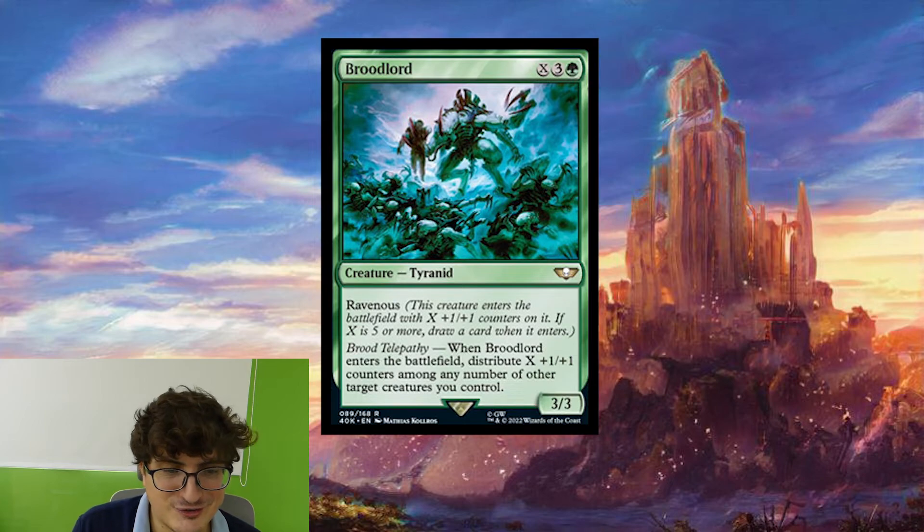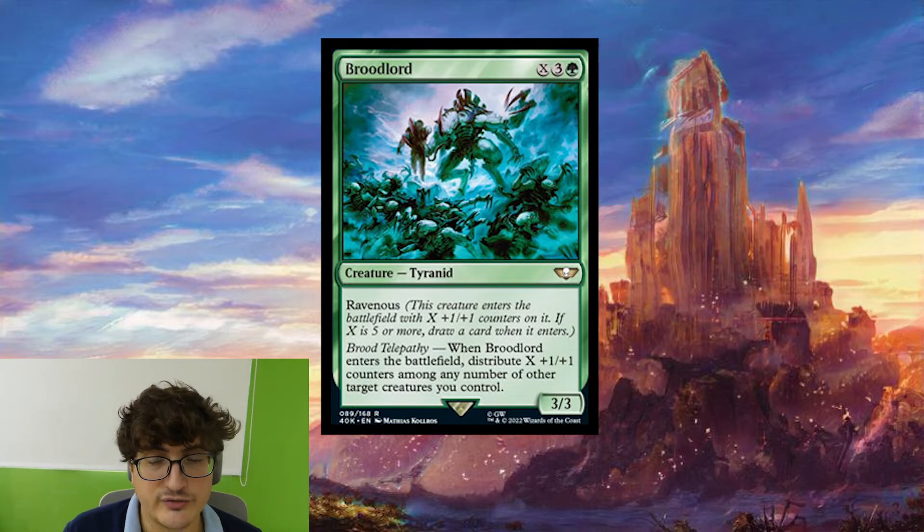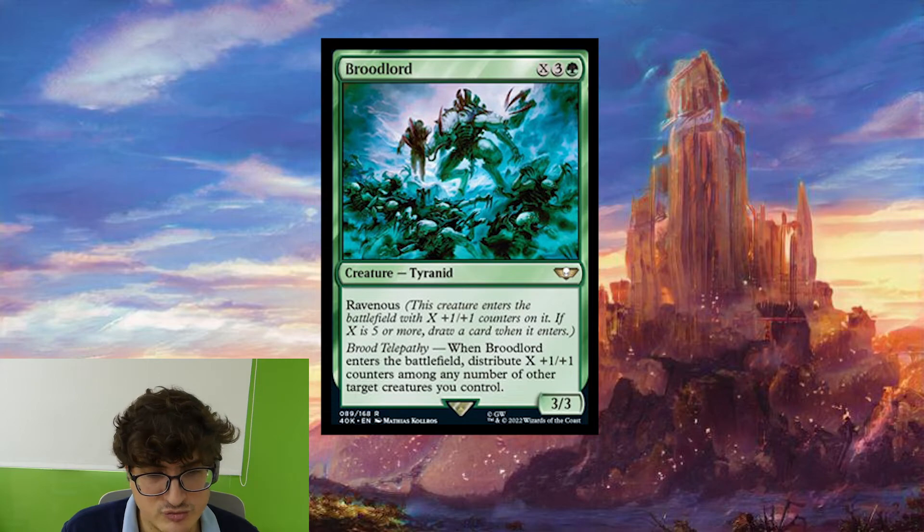Broodlord is X colorless plus three colorless plus one green — creature Tyranid, 3-3. It has Ravenous, which means it enters with X plus-one-plus-one counters on it, and if X is five or more, you also draw a card. And Brood Telepathy: when Broodlord enters the battlefield, distribute X plus-one-plus-one counters among any number of other target creatures you control. I'm a little conflicted about this one. It has great synergy with the Tyranid counters theme, but hard-casting it is really expensive. It's nine mana to get an 8-8 that draws a card and distributes five counters — there are just so many better things you could be doing with nine mana in Commander.